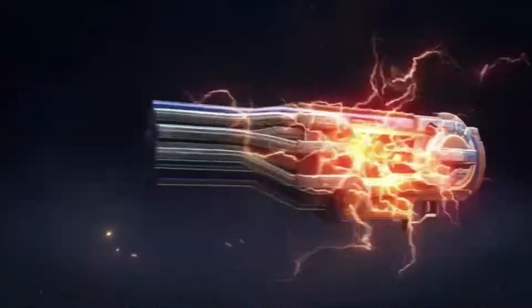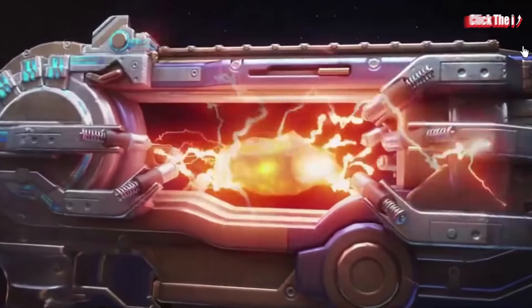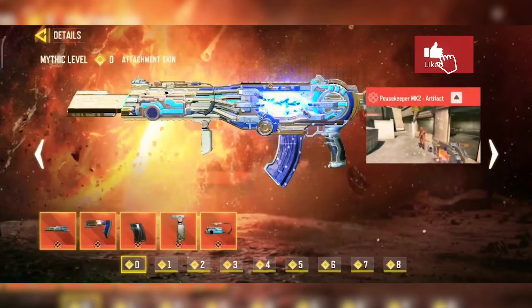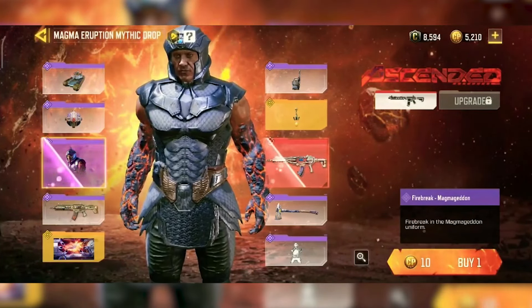Everyone was surprised and didn't expect a Mythic Blueprint to make a comeback this season. Sadly, the returning Mythic this time is the Peacekeeper MK2 Artifact. It will be on the store from the 16th of January to the 14th of February — Valentine's Day.